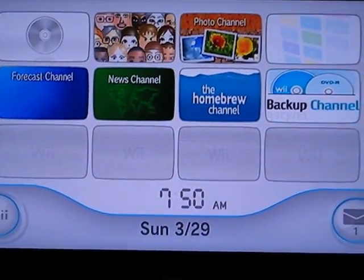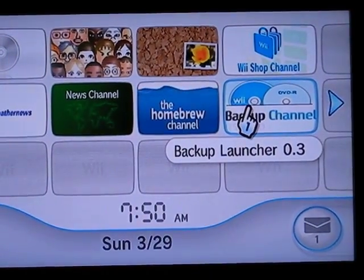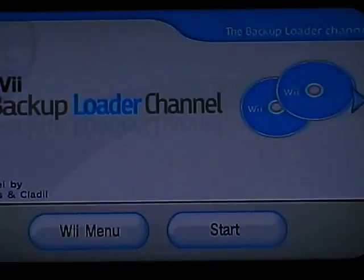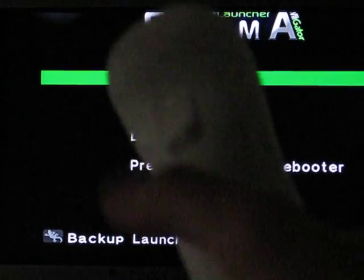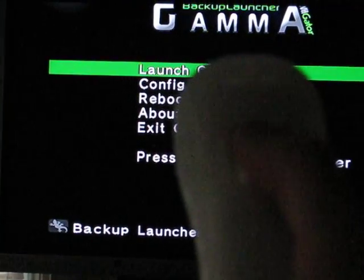Now, when you put it in there, it ain't gonna boot it up. So once the DVD's in there, go to backup channel and start. Now this screen will pop up. If the game's in there, all you do is take your little remote and press B.